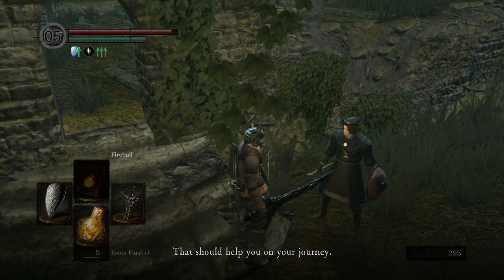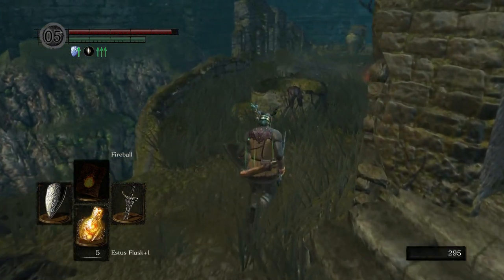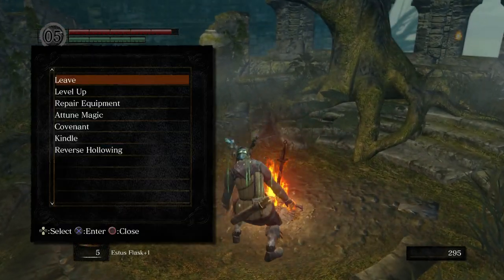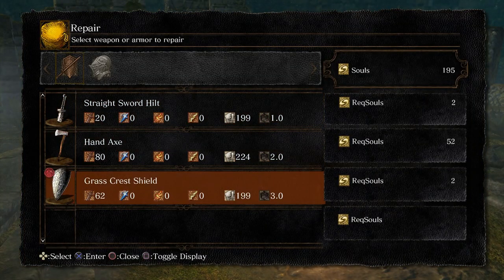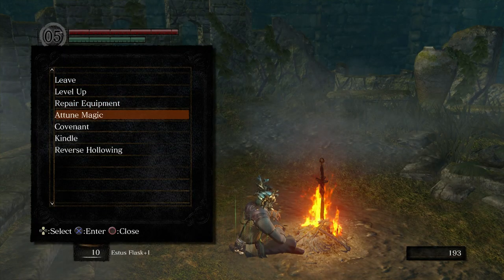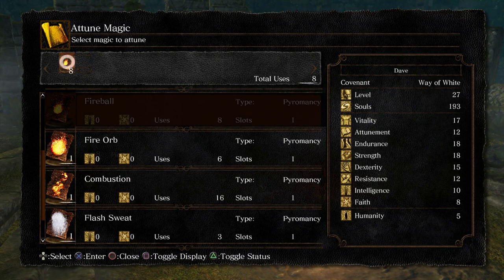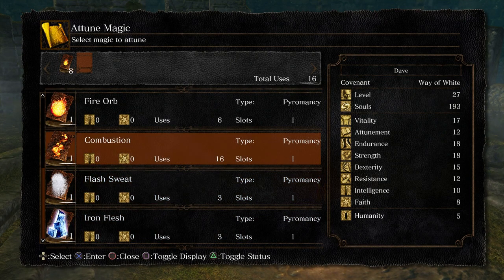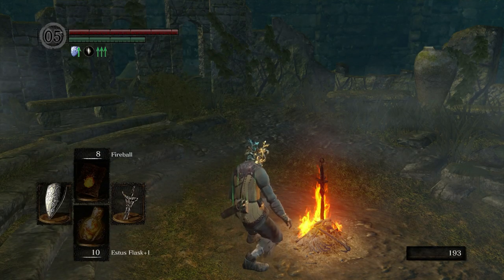Then we're going to go and rest at the bonfire. I'm going to repair my weapons, equip Combustion into the spare slot that I have. We're going to repair the Drake Sword and the Grass Crest Shield, and then go to Attune Magic — we have two slots at the top. That's the one we already have, that's Fireball. If you move across to the empty one, you can choose one of the other pyromancies to put in. Obviously play around with them, get used to them, figure out what they do.